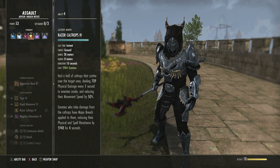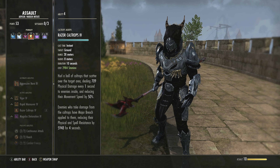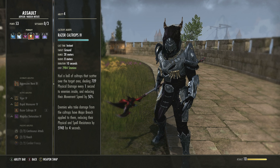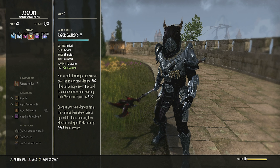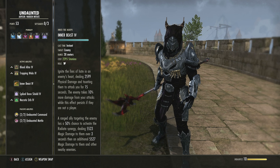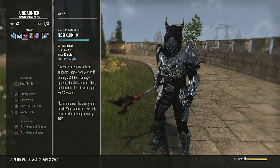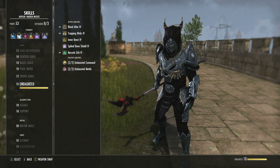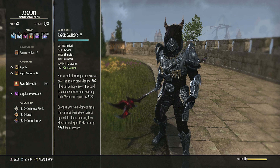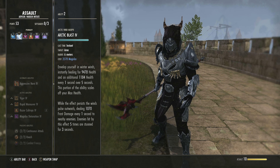Razor Caltrops is next. When talking about status effects — this applies Major Breach, reducing the target's resistances so the group and you can do more damage. Because it deals physical damage it can also apply Minor Breach, and with our Charged weapon we apply that far more than most. This also contributes to Baron stacks. If you don't want Caltrops you can swap to the ranged taunt — use the Stamina morph to manage resources better. Note that Caltrops also deals physical damage over time, contributing more to your Azurelight stacks.